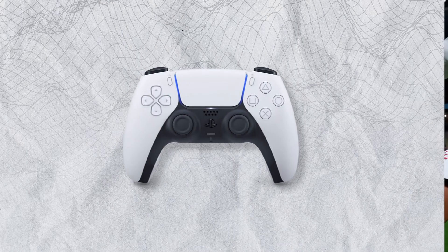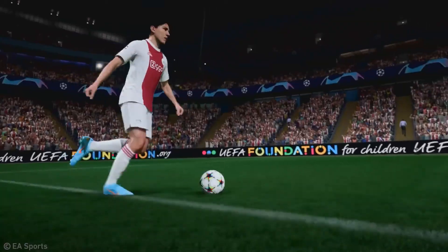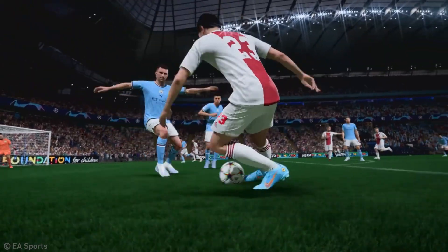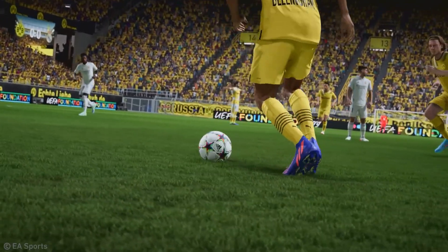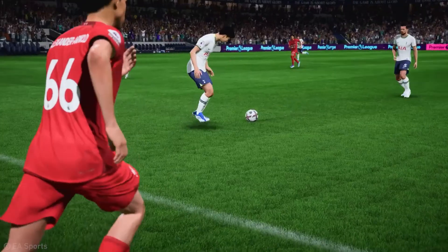For the simple default fake shot, all you have to do is quickly press circle and X on PlayStation, or B and A if you're on Xbox. But with FIFA 23, EA Sports wants to give you three more ways to fake your shots for opponents. Today, we'll show you how to best use them in-game.